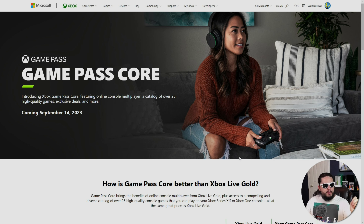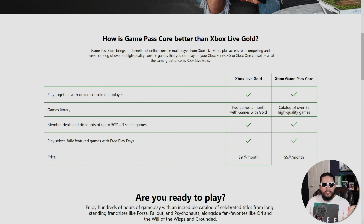Microsoft has really been hyping Game Pass lately, and I talked about it in my last video where the price of Game Pass Ultimate was going up by a couple bucks. Let's look at Game Pass Core and see everything it actually entails. We're looking at this on the Xbox website — it's labeled as Game Pass Core coming September 14th, but more realistically September 1st, because as of September 1st if you still have Xbox Live Gold it will auto-convert over to Game Pass Core.